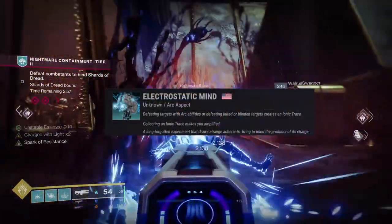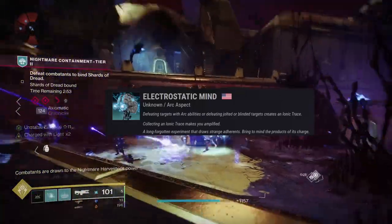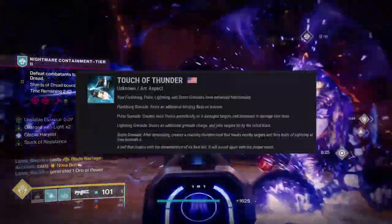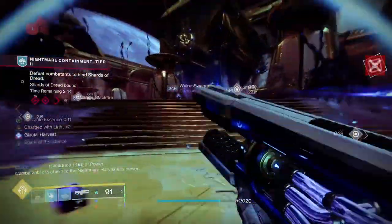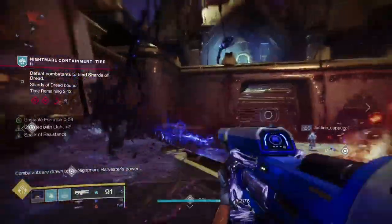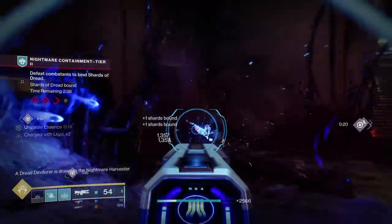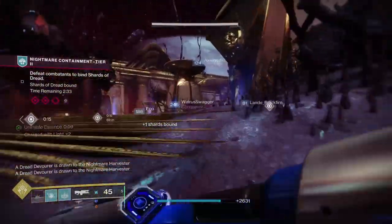On Warlock, Electrostatic Mind gives you more Ionic Traces when defeating Jolted or Blinded targets and makes you amplified when you pick up an Ionic Trace. Titans have Touch of Thunder, with Pulse Grenades generating even more Ionic Traces. I couldn't find any Fragments that help with this directly, but there are Exotics like Shinobu's Vow. This is a great ad-clear weapon, able to blind an entire room and recharge your abilities much quicker than most other builds.